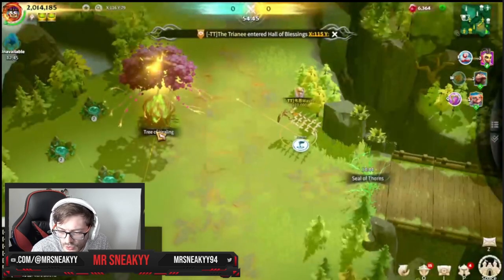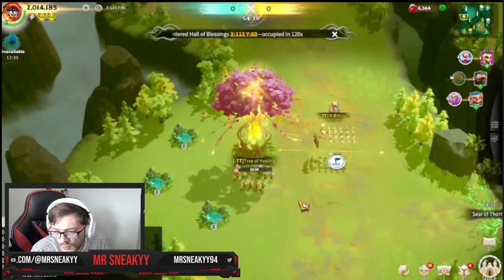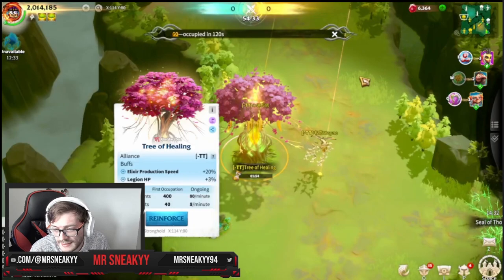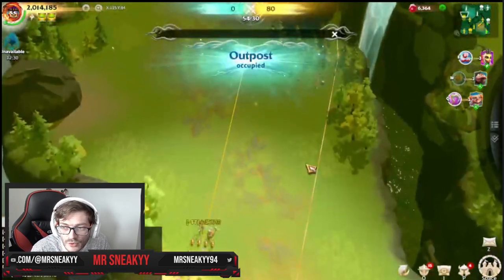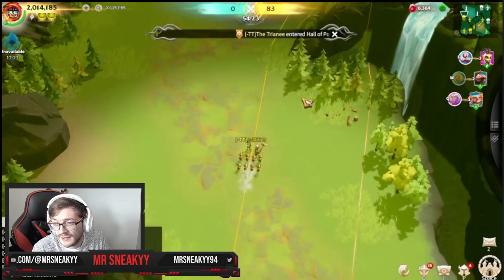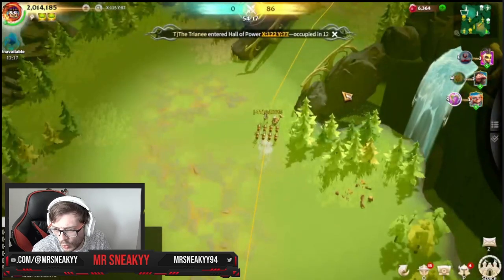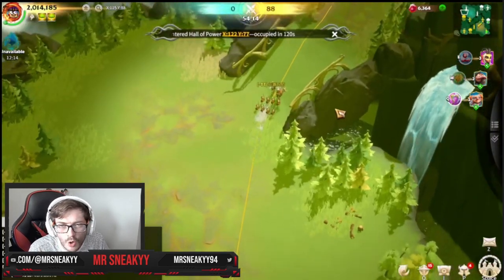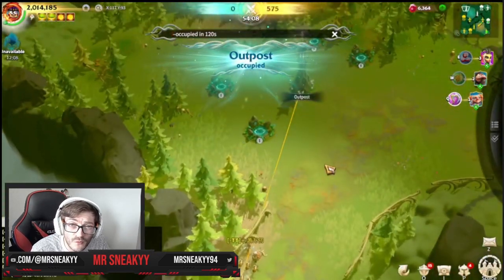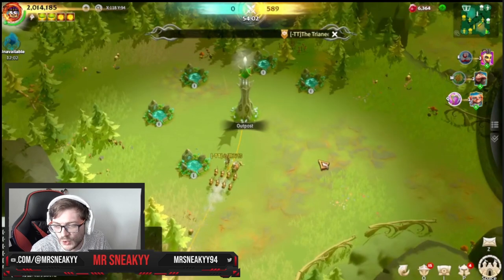We'll see what Wayne does — he's going to try and get the Tree of Healing. The cavalry unit beats into it, but it takes two minutes standing there to get that occupation. TT are waiting for those timers to complete, and once they do, you can see the influence — the score per minute is starting to increase on TT's side because they're claiming those buildings. This is all similar to Ark of Osiris, nothing too crazy.